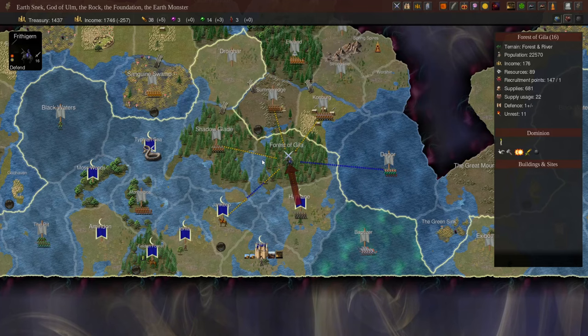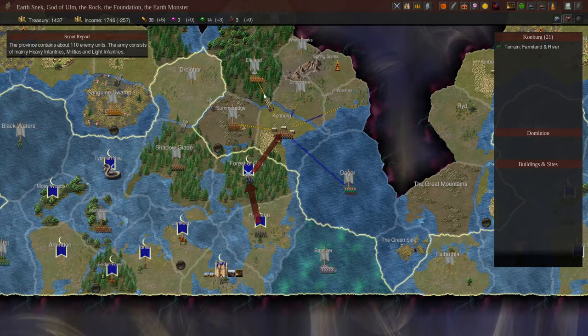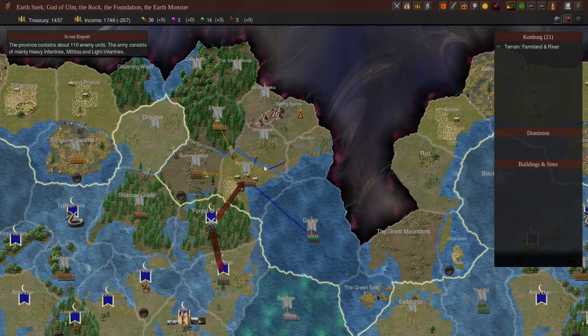For our new hero Frithegern, we're going to attack Koneberg. Not only is the farmland valuable, there's also a bridge connection here which brings us closer to the lands of Bandar Log. We want to move there as fast as possible, so we can take this bridge and control this river crossing.